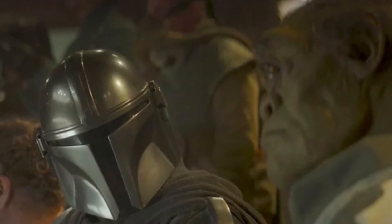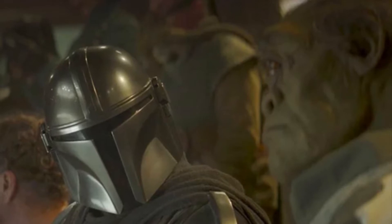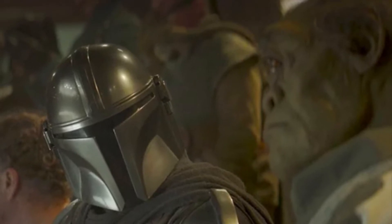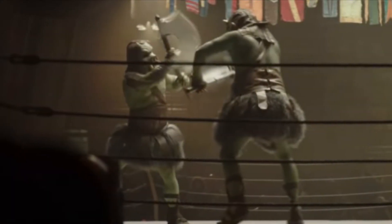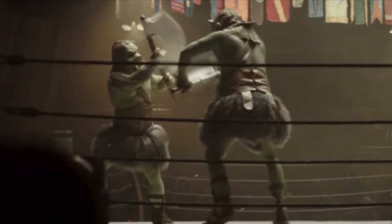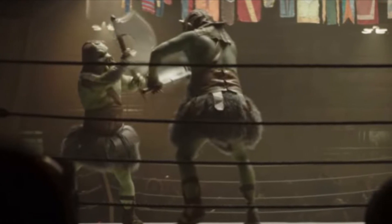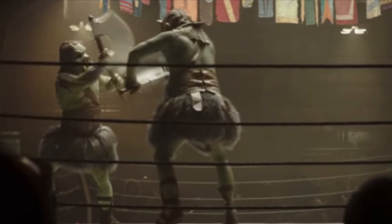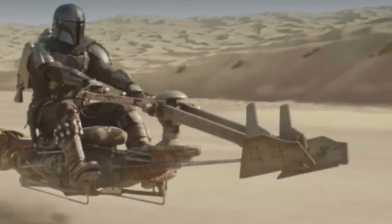Mandalorian Season 2 Episode 1 Review. The episode opens with the Mandalorian traveling to a graffiti city, where he meets up with a one-eyed alien named Gore Kinesh at a fight club where two Gamorreans go at it with Vibro axes. Gore knows where to find a Mandalorian, a fight ensues, and Din gets the information that leads him to Tatooine, to a mining colony called Mos Pelgo.